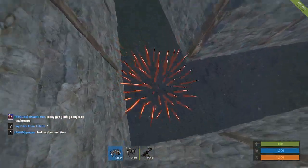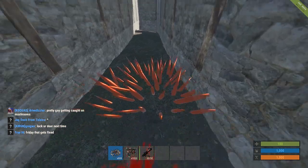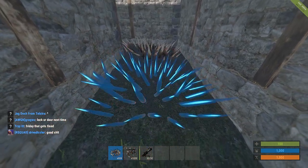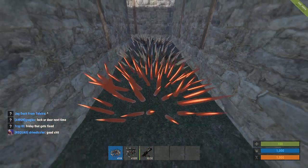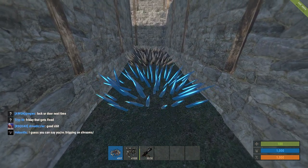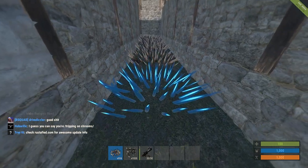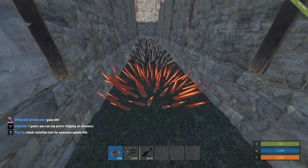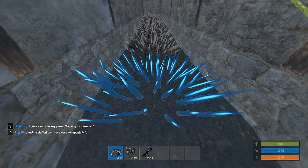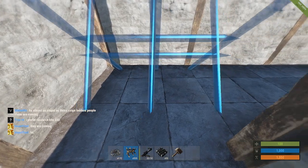The reason we took out that inner layer of foundations at the beginning is so we can place floor spikes — it's like a trap. Just go ahead and place those all the way around. The reason these are so good here is that you cannot jump while in them, so anyone who falls into these will not be able to jump out of this little trap — they're pretty much screwed. It will also slow other raiders down because they're going to have to stop and pass all their gear back.